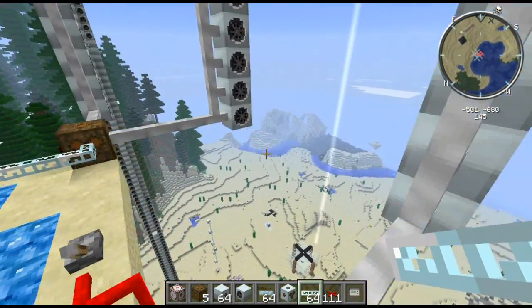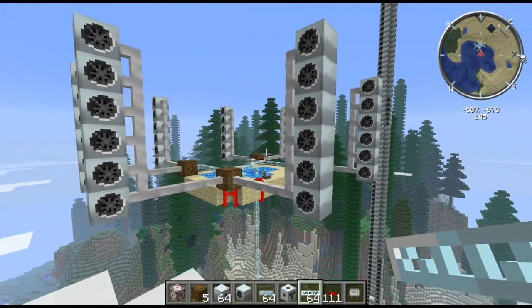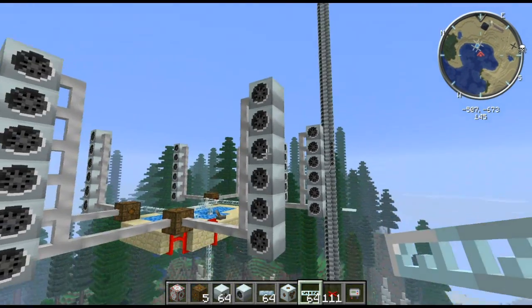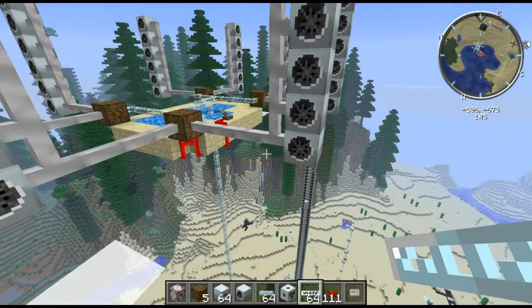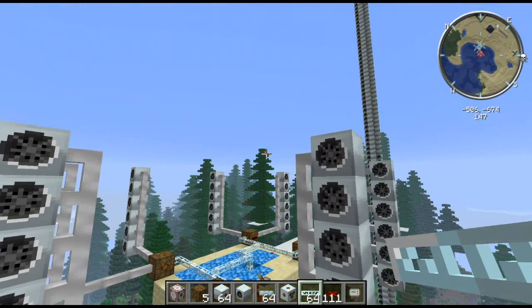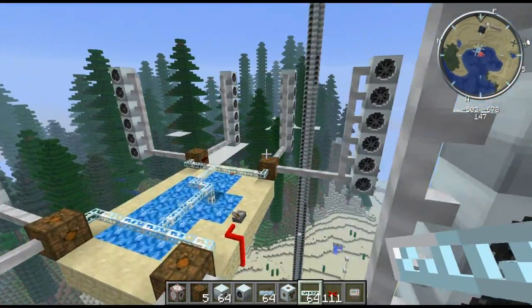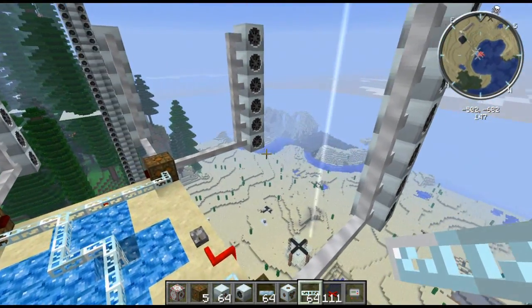If you want to build these higher to generate more power, you can do a few things to make sure they're a safe distance apart. A lot of people put extra blocks nearby just to make them less efficient, but then they have very little risk of blowing up. I'll probably leave a formula for that in the description or just a link to the wiki.